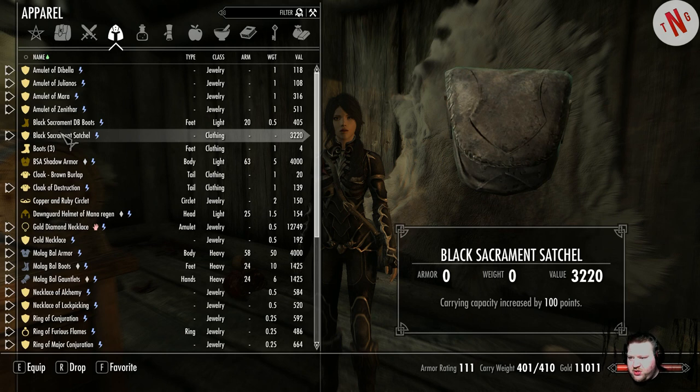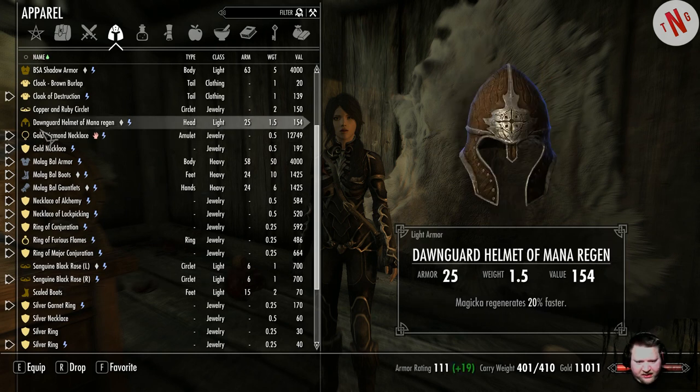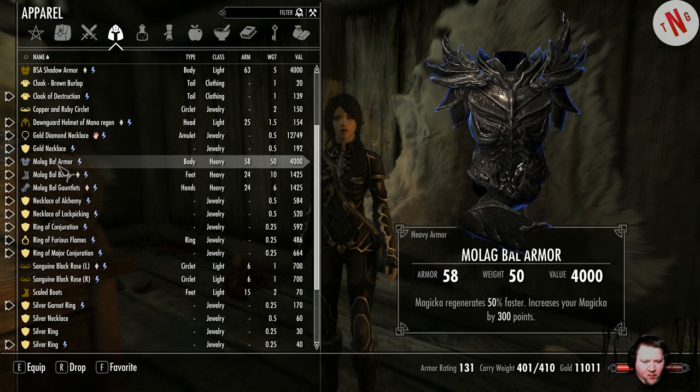Let's see, do we have any shields? By the way, I'm going to take this one off — it's the flower that I have in my eye slot, and I think it's pretty weird. It has Magicka Regeneration 20% faster, Destruction spell cost 50% less Magicka, and Regenerate Health 100% faster. Guys, leave a comment below: should I keep this Molag Bal outfit? I mean, it's pretty OP.